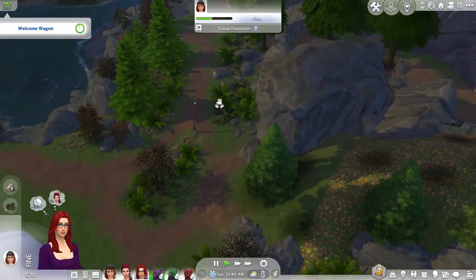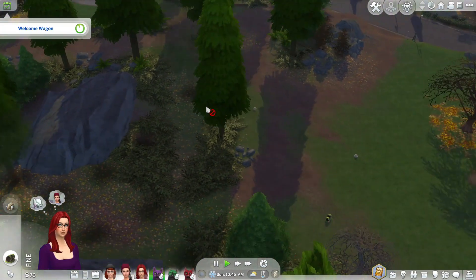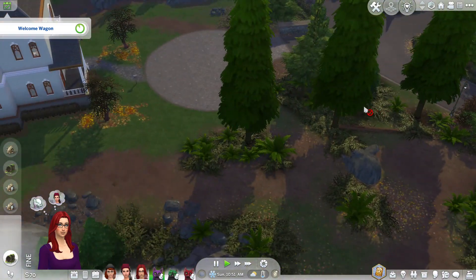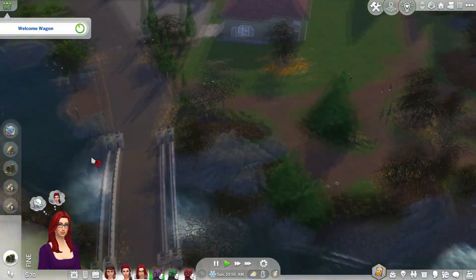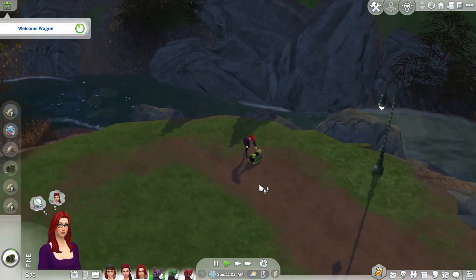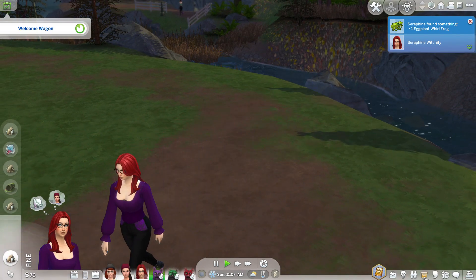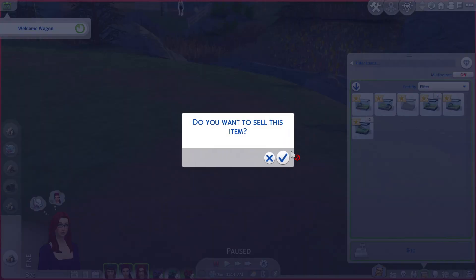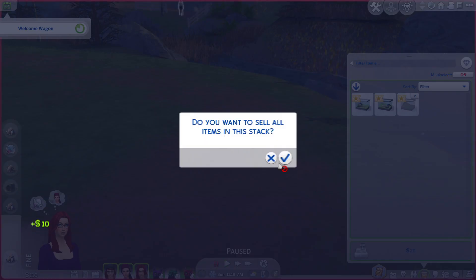Let's see what collectibles we can find in Glimmerbrook — I haven't played here in so long, I don't know where everything is. Some more digging and looking for frogs — it's actually not too bad for collectibles. I love collectibles in worlds; it makes it more interactive. We've got a tiger frog, an eggplant wolf frog — that's 100 simoleons! We'll sell the ones we don't need.